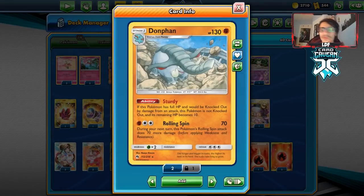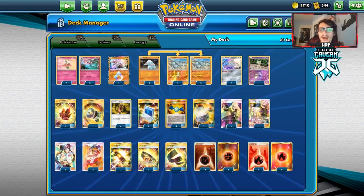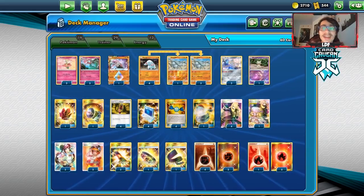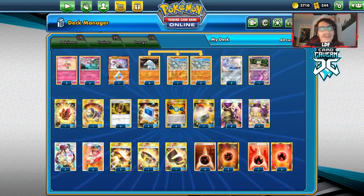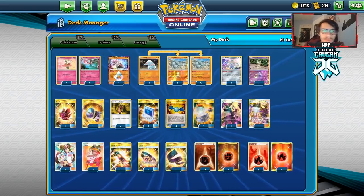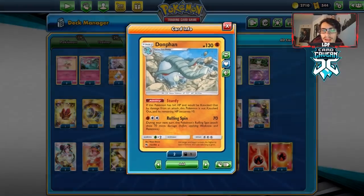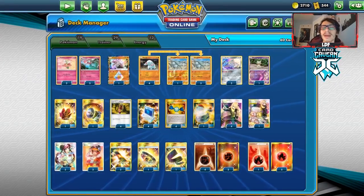The whole idea of the deck is Rolling Spin — you stay in the active spot. Fiona can also disrupt you, and of course there's Custom Catchers now. I wanted to maybe try it with Silvally GX instead of the Jirachi engine, because Silvally synergizes way better with Florges. The problem is it's a GX Pokémon and a very easy Great Catcher target. You can also play Sawsbuck in the deck. I'm playing the Jirachi engine: one Diancy, four Fampi, four Donphan, three Florges for Wonder Skip.